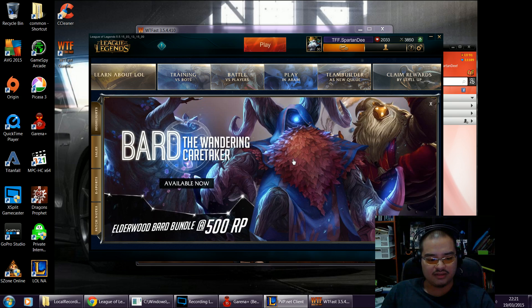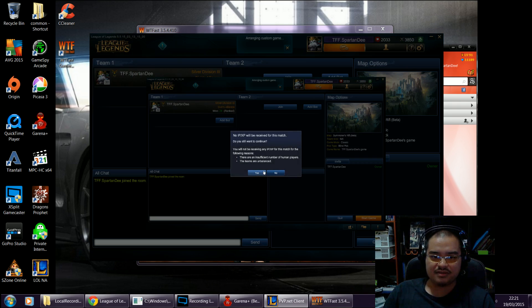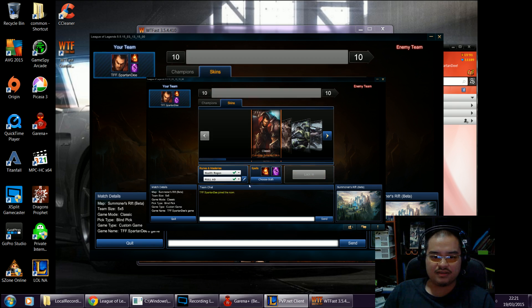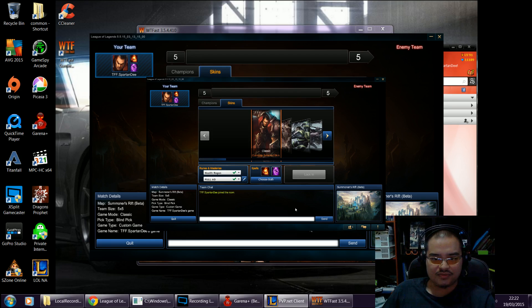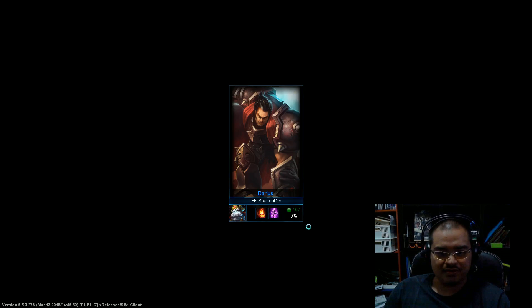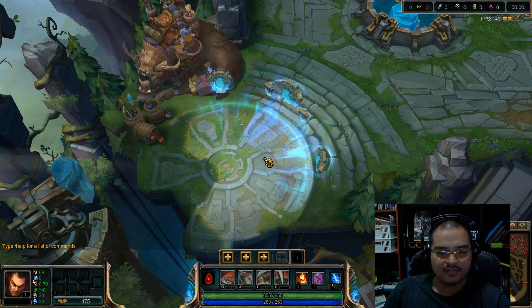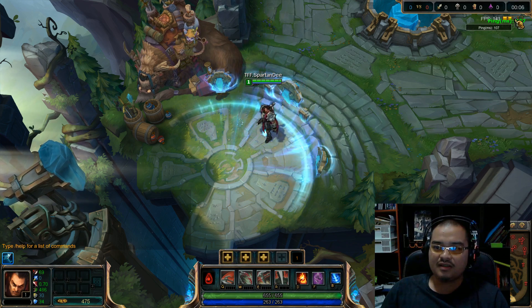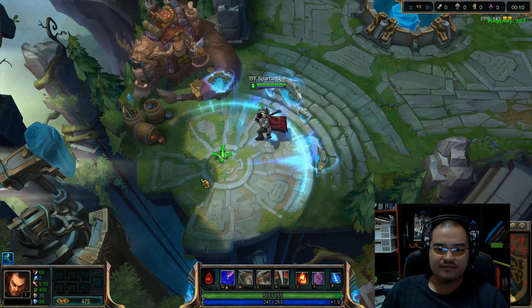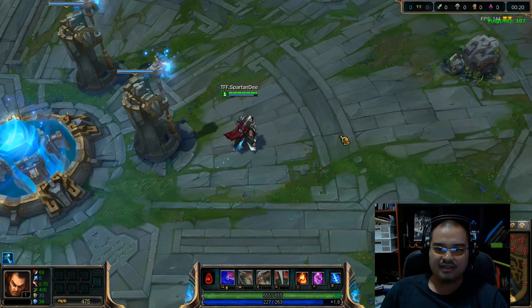So I've got the client here starting the game in custom. Remember earlier I started the custom game and it was showing 'They will regret opposing me.' Now hopefully you're seeing the loading screen — here you already see a difference: 107. This is after using the free, or basic, WTFast program. Hit Ctrl+F again — it's gone green and the ping is at 107, which means a whole lot of difference, especially if you are playing ranked games when you need that split-second decision or key press that could mean winning or losing.